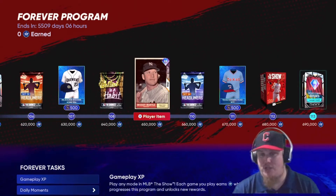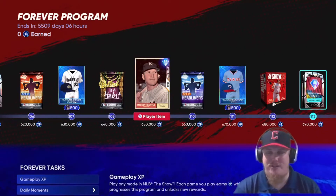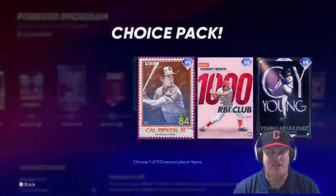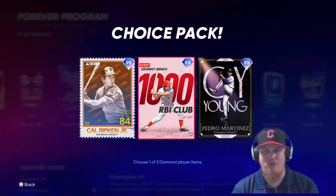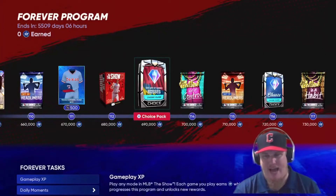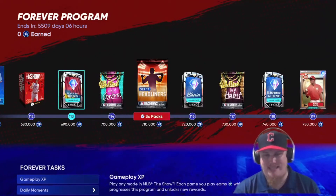We've got more Ballin' packs, and the 98 overall Mickey Mantle is in the reward path. Then we see the Dog Days of Summer Bosses — you choose one: Pedro, Cal Ripken Jr., or Johnny Bench. Choose wisely based on your collections and what you need to complete. We've also got Ballin' Out of Control packs, Set 17s, and more Classics players to choose from as we continue the program grind.